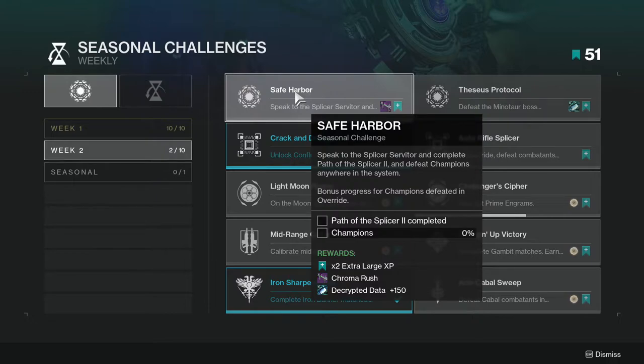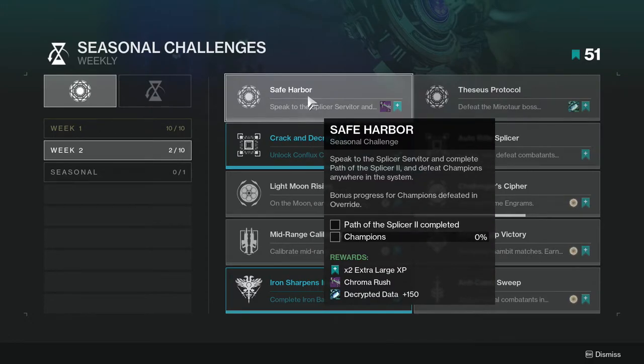Safe Harbor: speak to the Splicer Servant and complete Path of the Splicer. Defeat champions anywhere in the system - bonus progression for champions defeated in Override. Not too hard, you even get a weapon from this.